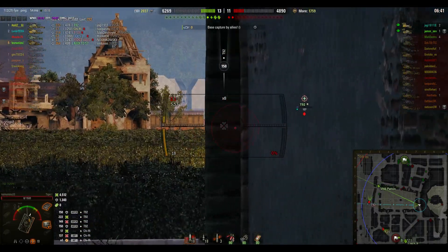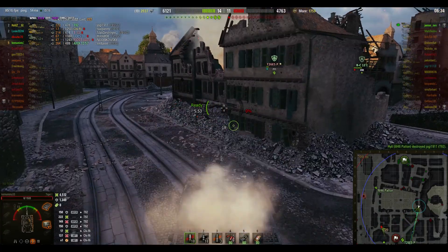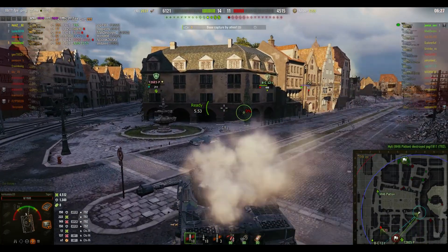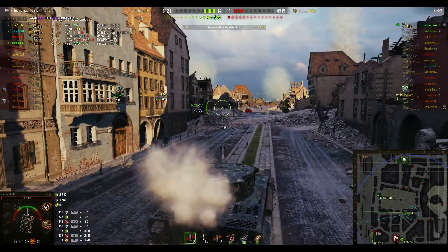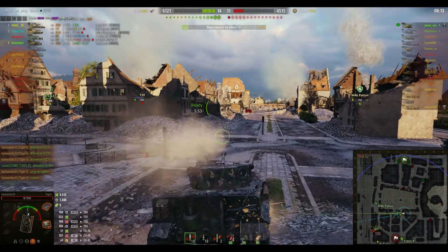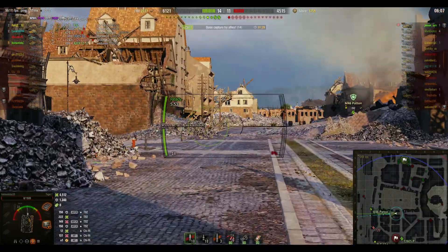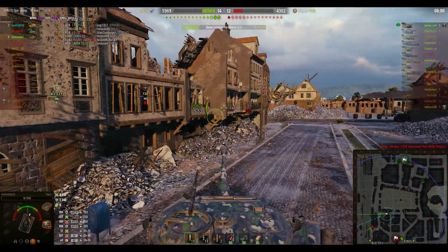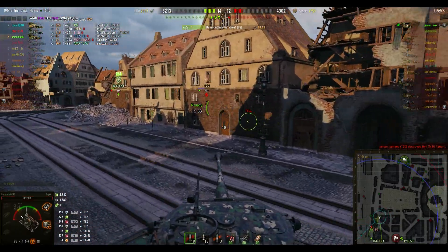Nicely done there, really nicely done. If that T92 had been thinking straight it probably would have fired an HE shell — whether it would have penned I don't know. Anyway, the T92 has paid the price for trying to take us out. Nobody's allowed to do that — we are god, we are Koministu! The T20 is heading towards our Bat Chat. I've got a huge amount of confidence in our Bat Chat judging by how he came around that corner. Koministu is saying in chat: 'Oh my god, what a game!'